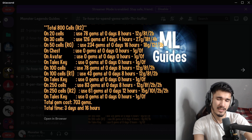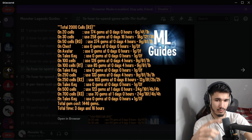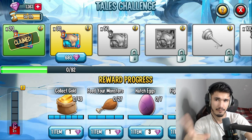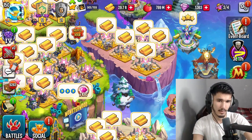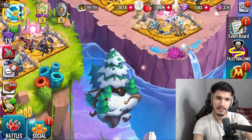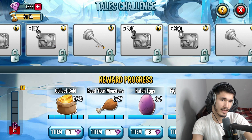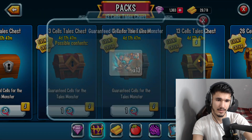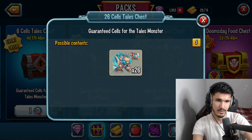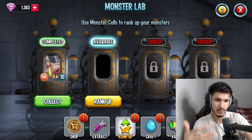Rank two is 703 gems — a bit pricey. A lot of you are probably going for rank three because of the Megatons, and you really want that Megatons. It's going to cost you 1,446 gems. I have 1,300 gems, I already missed one collection and I'm about five or six hours late into the event, so I'm personally going to go for rank three. I'll get the key and spend remaining tokens on cells — I think the 13-cell chest. We just have to play out with the gems we have.